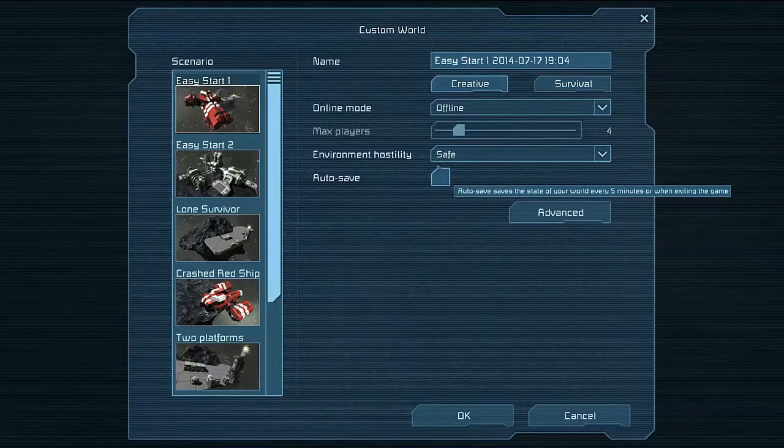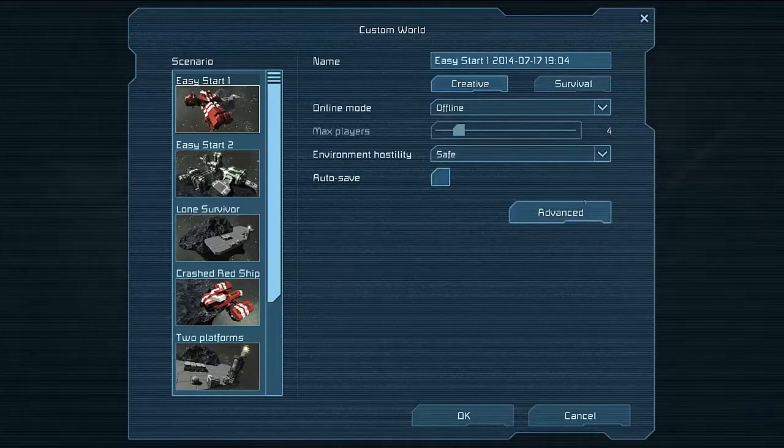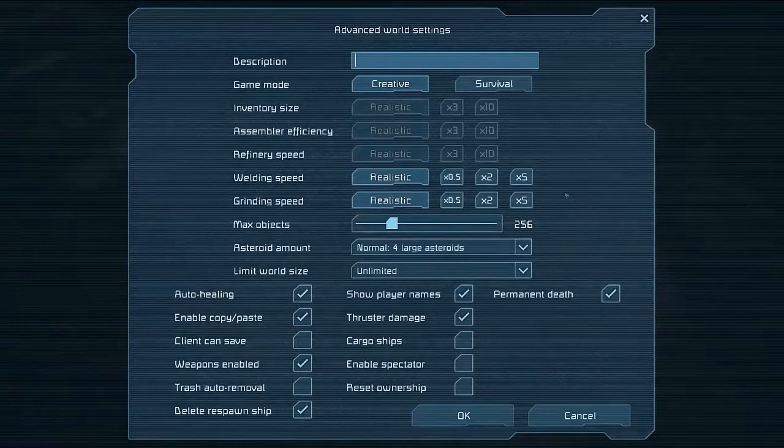Autosave has been moved onto this page now. They're slowly mixing things around with the custom world section. If you go into advanced, there is an option now called 'client can save'.